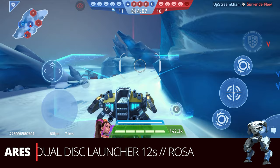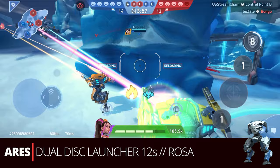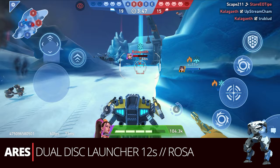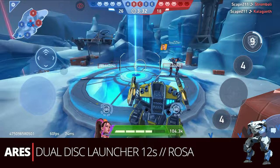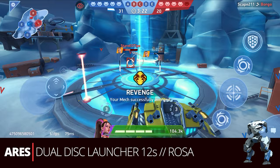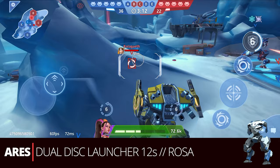Next up we've got the beefy Aries. You want a tank in your group and this is a great one — Aries with dual Disc Launcher 12s and Rosa. I like having my Disc Launchers here mainly because of the mixture of survivability and aggression, since you've got your front shield. It's somewhat susceptible to Rocket Mortar fire, but if you save your sprints, play smart, and use overhead cover you can manage. Another option would be Juggernaut if you want that beefy body, but I think Aries does a little better at covering ground and straight brawling.